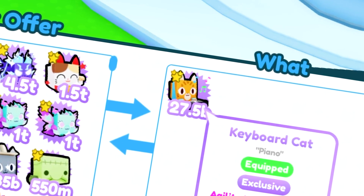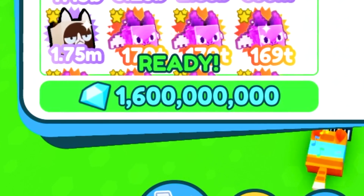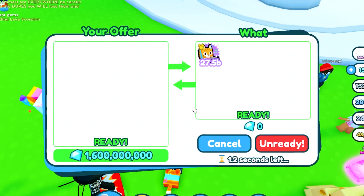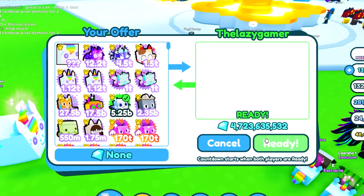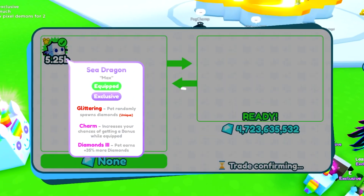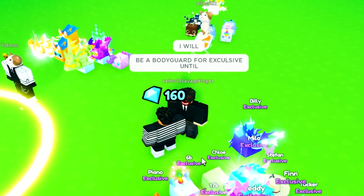We got a trade from someone putting up a keyboard cat. Let's offer 1.6 billion and hopefully he'll accept, because unfortunately it just wouldn't be good enough for the fairy queen. He's going to accept it — one more exclusive! This guy says he'll buy the sea dragon for 4.7 bill. Cool — he's put up 4.7 bill and we're going to sell our sea dragon. We now have 18 billion gems — I should probably go bank.